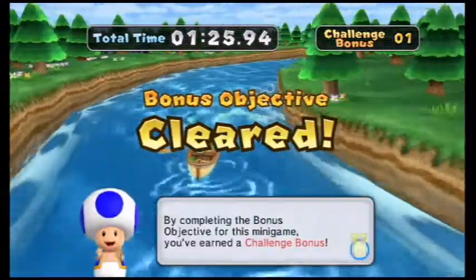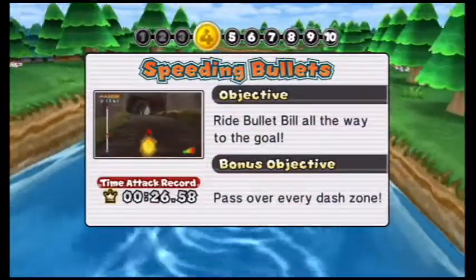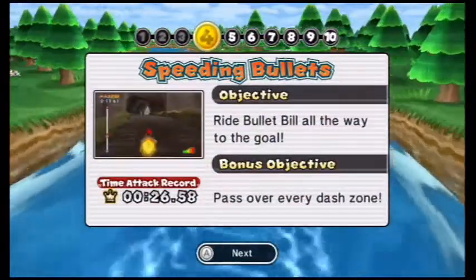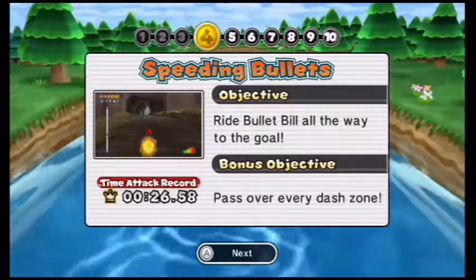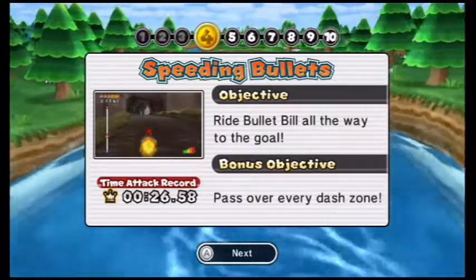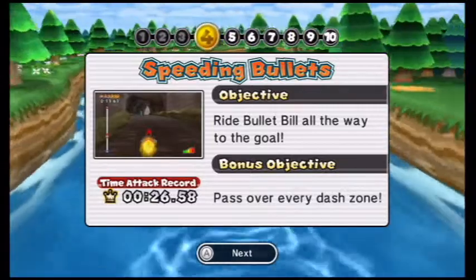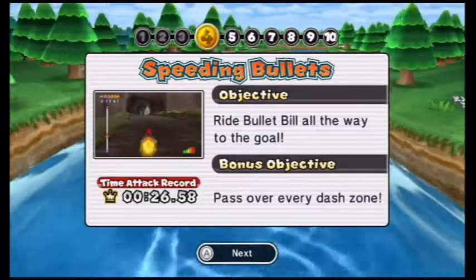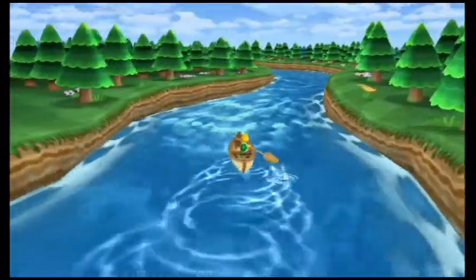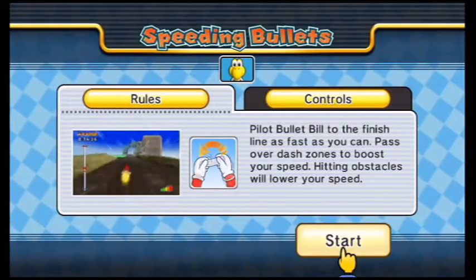As far as the bonus objectives are concerned between this game and Mario Party Island Tour — however, I will say that unlike Mario Party Island Tour, it's a bit of a pain. Speeding Bullets: the objective is to ride the Bullet Bill all the way to the goal, and the bonus objective is to pass over every dash zone.